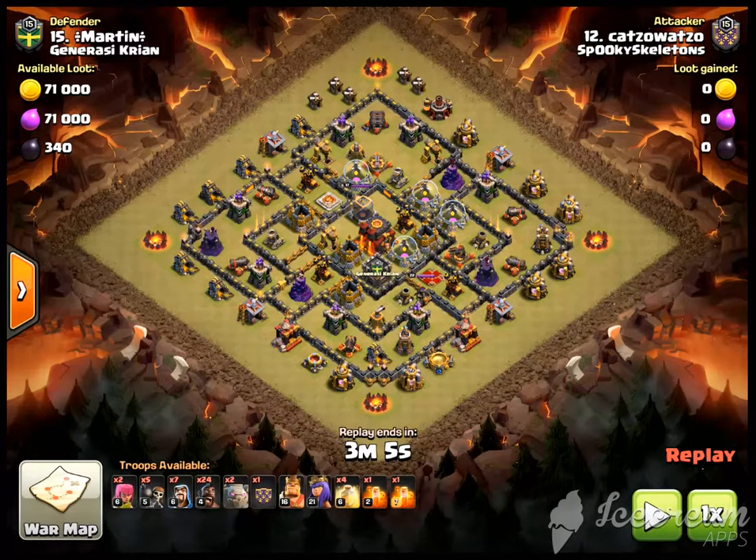Hello, and welcome back to another episode of Skeletor Makes Suggestions, where I break down Katzowatzel's Shattered Goho Wee against Martin in Clan War League.